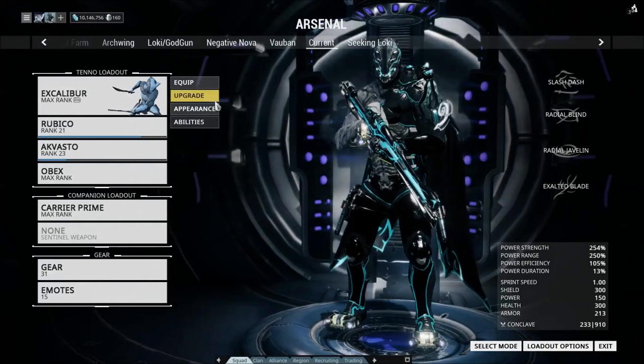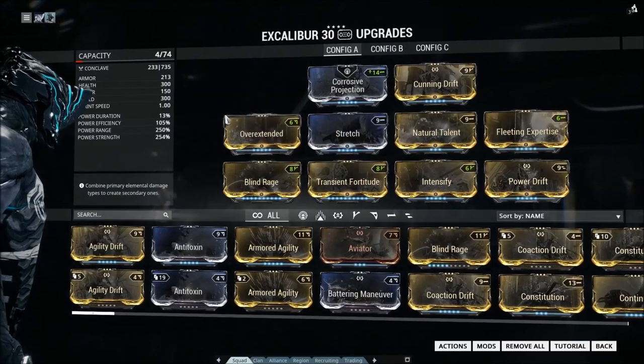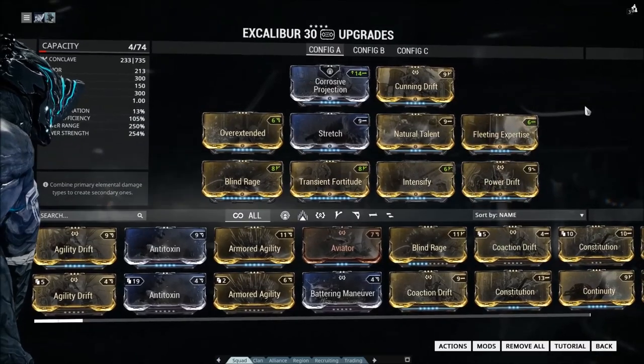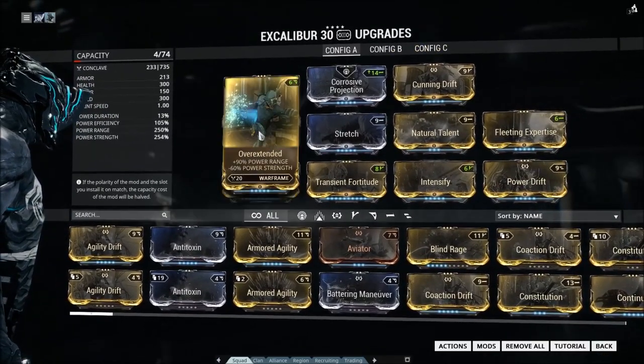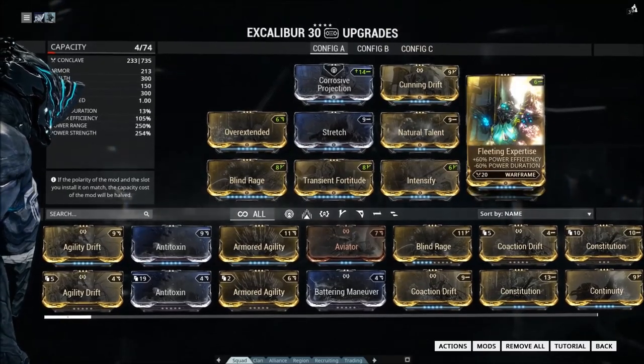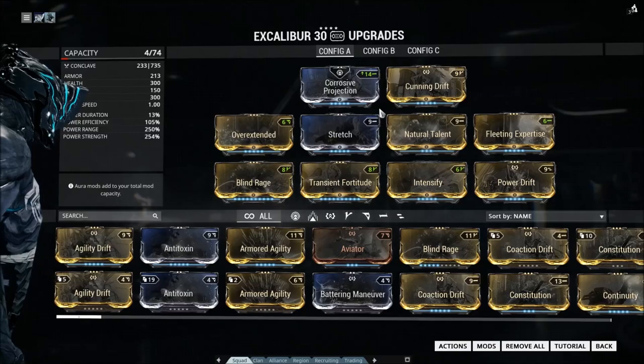So let's get into the thick of the build, because basically what we want is as much range and as much power strength as we can get. We start off immediately with all four of the power strength mods completely maxed. Then we have all three of the range mods, again completely maxed, fleeting expertise for efficiency, and natural talent for quality of life.